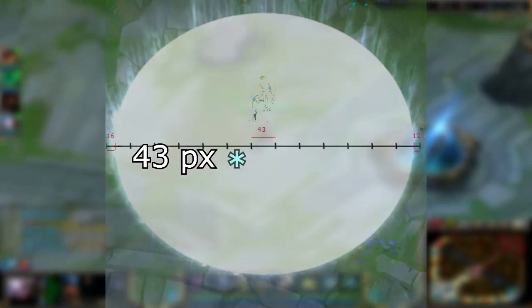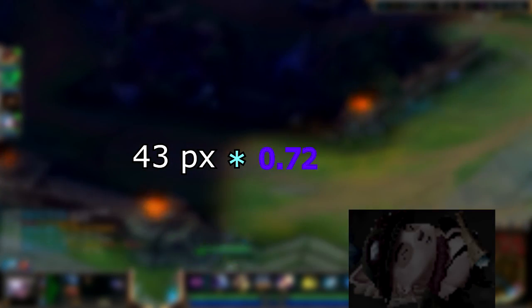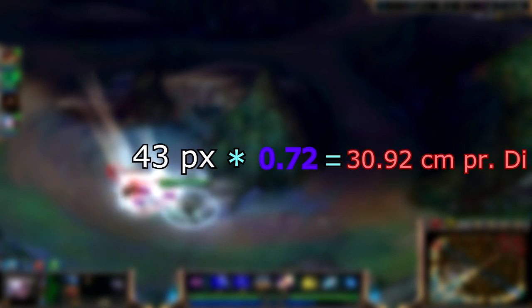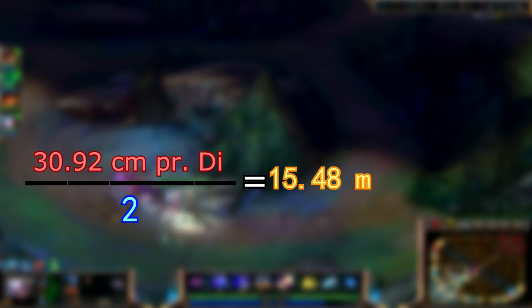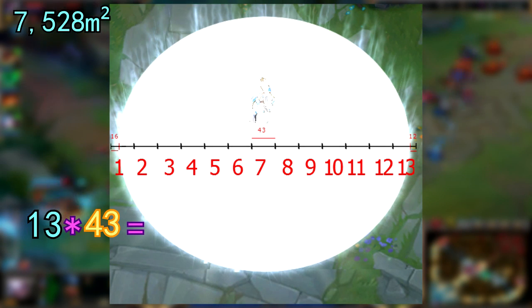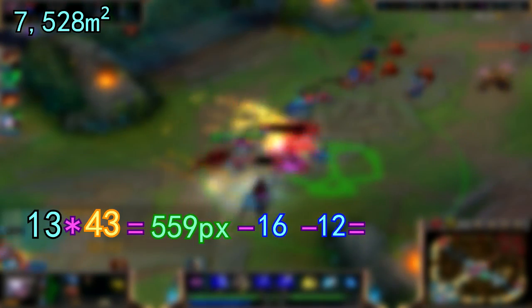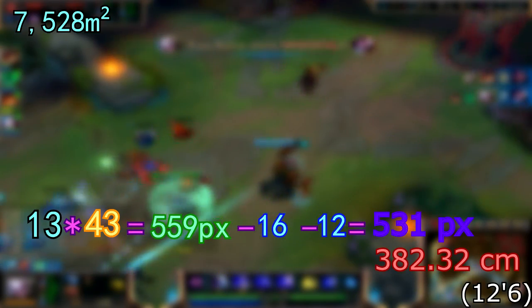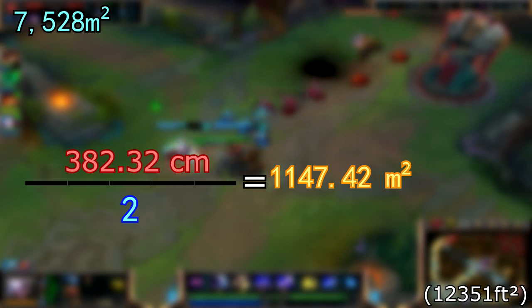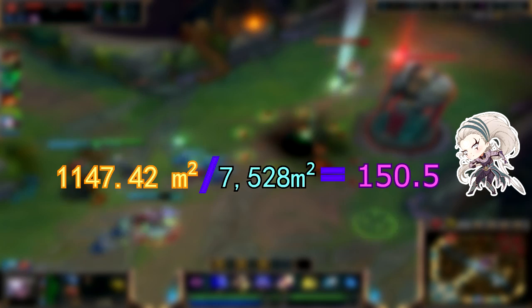First off, we need Diana's area. So we start out by taking Diana's width in pixels — this is 43. Then 43 times 0.72, we end up with 30.92 cm per Diana. The radius is half of that, which is 15.48, and we get the area by squaring this number times π, giving us 7.528 square meters. Now we need to know how big the circle where Diana absorbs gravity from is. Using the Diana scale, we can see that the circle is 13 Dianas long, or around 559 pixels. When we remove the excess pixels, we get 531 pixels, or 382.32 centimeters. Half of that is the radius, which means the total area of Diana's absorption circle is 1,147.42 square meters. We can then divide this area by Diana's area to get that she absorbs 150.5 times her own gravity.